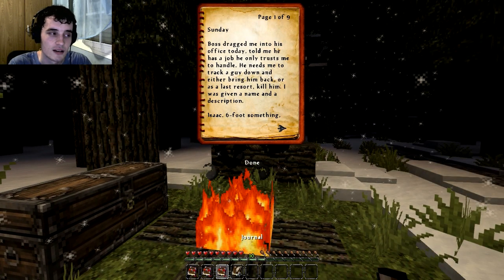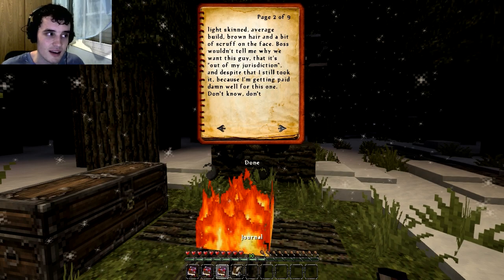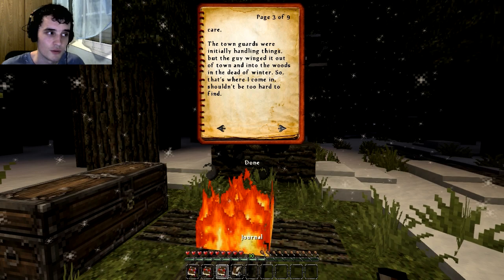Journal. Sunday: Boss dragged me into his office today. Told me he has a job he only trusts me to handle. He needs me to track a guy down and either bring him back or, as a last resort, kill him. I was given a name and a description — Isaac. Six foot something. Light skinned, average build, brown hair and a bit of scruff on the face. Boss wouldn't tell me why we want this guy, said it's out of my jurisdiction. And despite that, I still took it, because I'm getting paid damn well for this one.